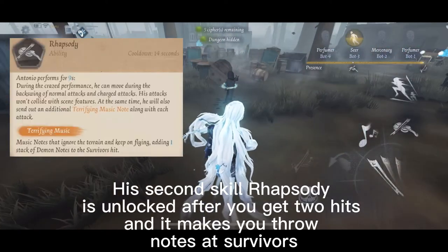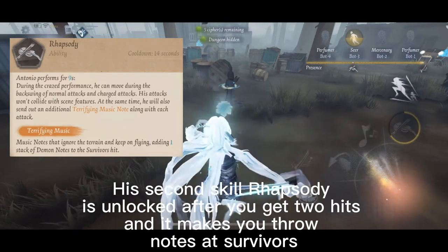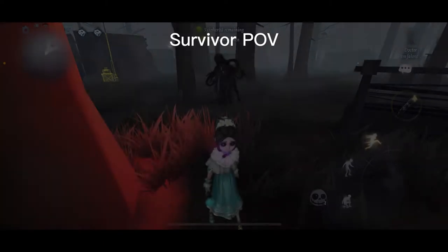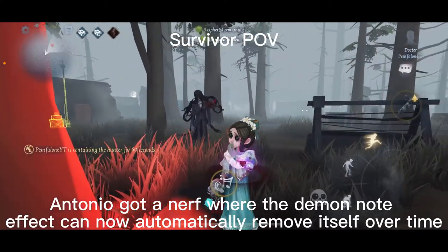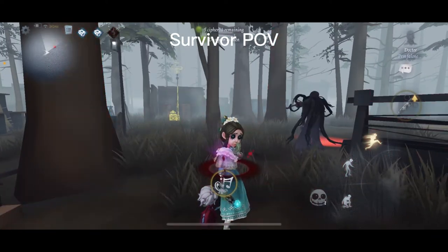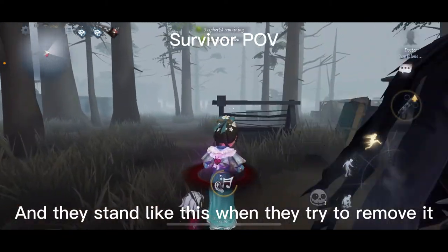His second skill, Rhapsody, is unlocked after you get two hits, and it makes you throw notes at survivors. Remember, those don't count as hits — it's an effect as described. Antonio also got a nerf where the demon note effect can now automatically remove itself over time, and survivors stand in a specific animation when they try to remove it.